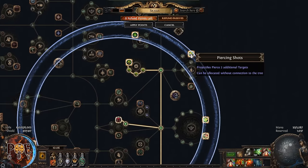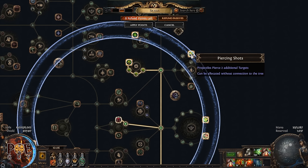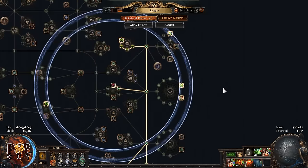It is mandatory to take the node 'Shrapnel Ballista projectiles pierce two additional targets.' Shrapnel Ballista does not have pierce effect like Siege Ballista does. Without this node, your mapping experience will be terrible — the clear speed will feel horrible. This is mandatory and should always be taken. A lot of new players building this skip it, then complain about bad clear speed.